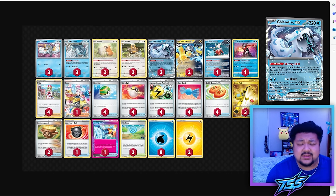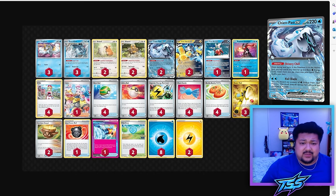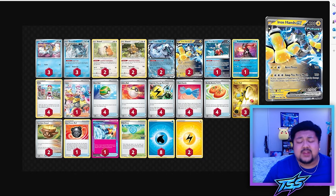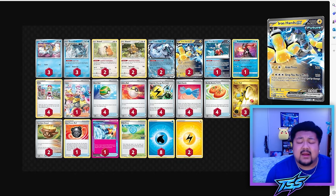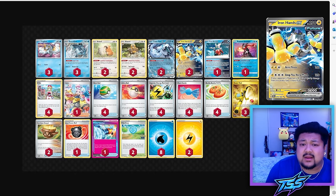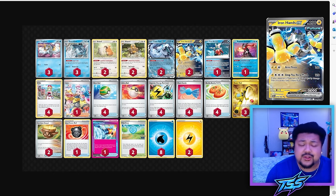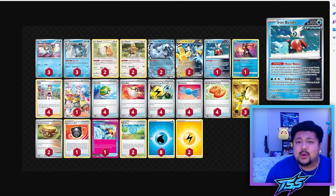I'm down to only two Chien-Pao EX — so far it's been all right, especially since I'm playing three Super Rod, but that might be one of the first things I change back to three. I am playing two Iron Hands EX; some matchups I want to be aggressive with Iron Hands early, so playing two means less chance of prizing it and I can find it earlier. If I don't need two, that's probably the card I'd cut back for the third Chien-Pao EX. One of the newest additions is Iron Bundle with the Hyper Blower ability.